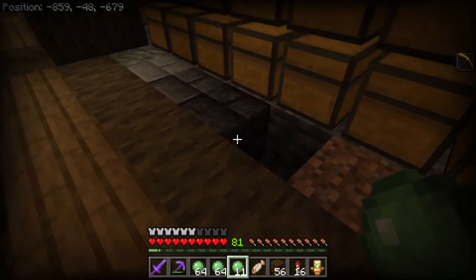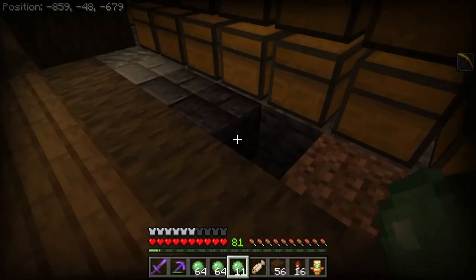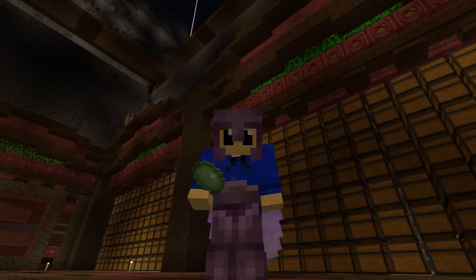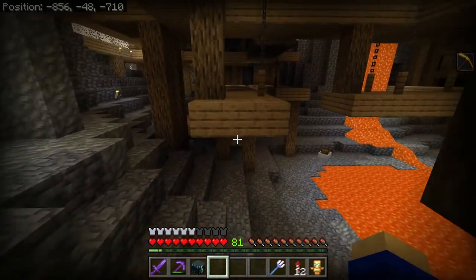But as you may have noticed, there's still one category that's empty. Here I think I want to put all the blocks from the deep dark, such as the skulk sensor. But I haven't actually been there yet, so I think you know what that means. Obviously joking about commands — let's head over to an ancient city.